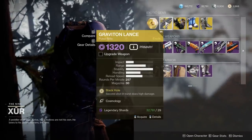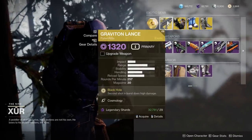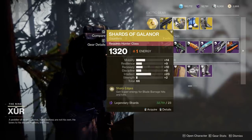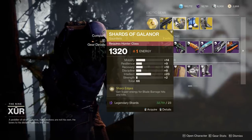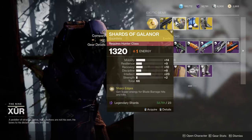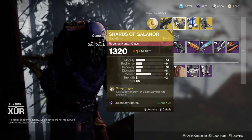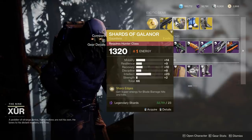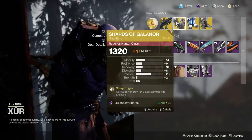In terms of exotics, we have the Graviton Lance — pretty decent weapon. We also have the Shards of Galanor, and that's a great roll: 23 Intellect for an exotic where you want to be getting your super as fast as possible. Even though this isn't meta right now, if Bungie ever buffs Blade Barrage and/or Shards, this is a great pickup.